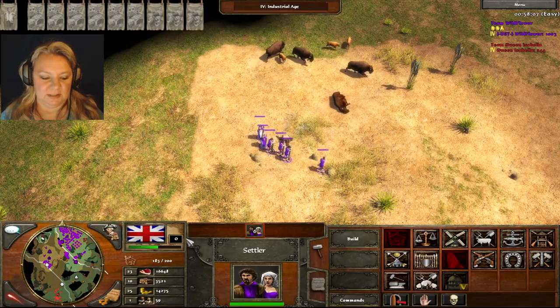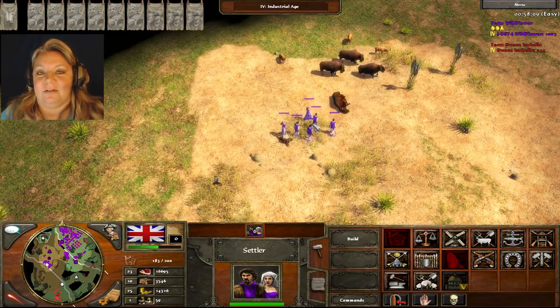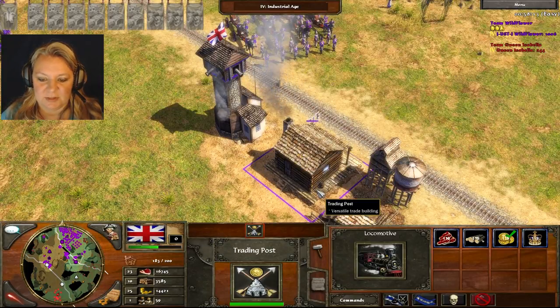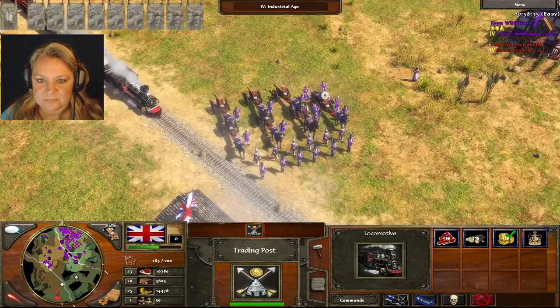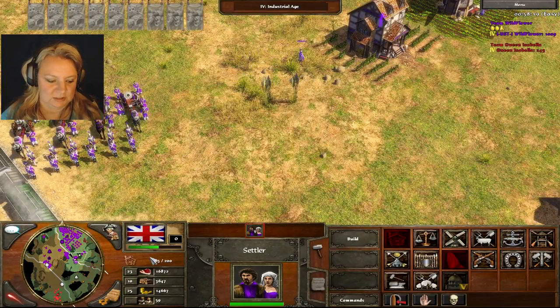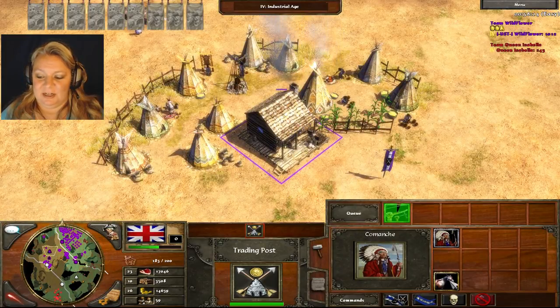I'm going to assign them to the buffalo rather than have them stand around — better to get food. It's a really fun historic place to visit. She's just doing nothing — might as well toss her on there. At this point we're maxed out, pretty much.